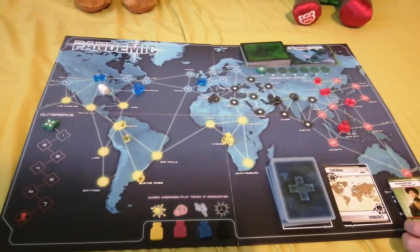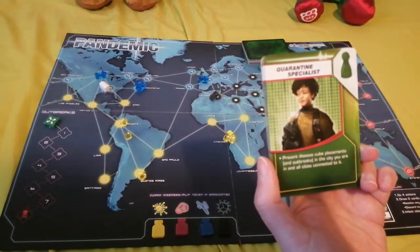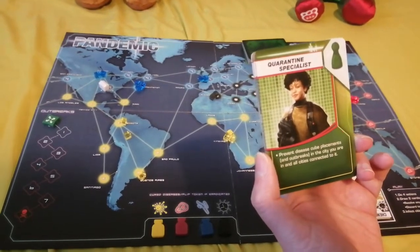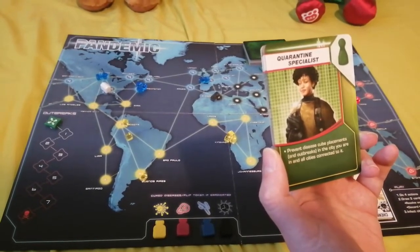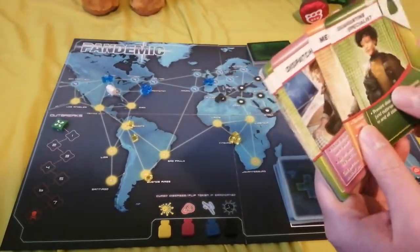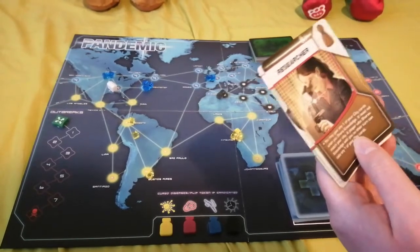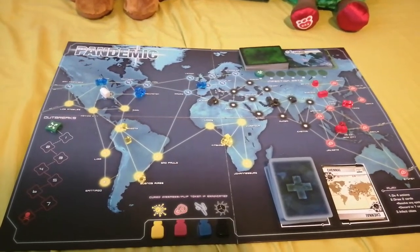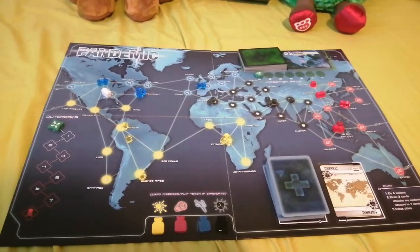The roles have different abilities to help. For instance, the quarantine specialist can help stop placements or outbreaks of new virus cubes in the city where they are or in the ones connecting to it. This is really helpful, especially in areas in danger of outbreaks. There are lots of other cards you can use, all with different abilities. There are three difficulty levels and several different roles, which makes this a brilliant game to play over and over again.